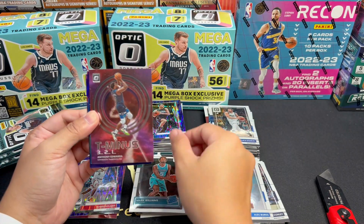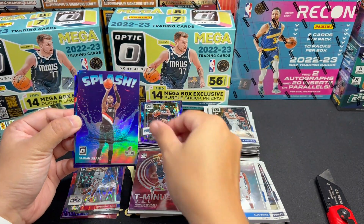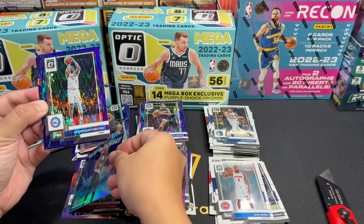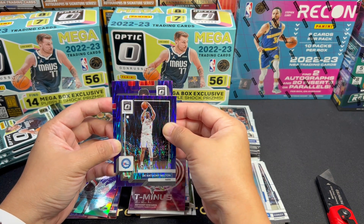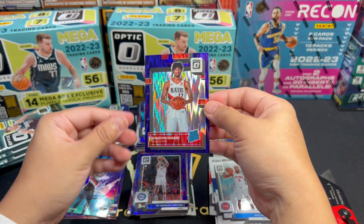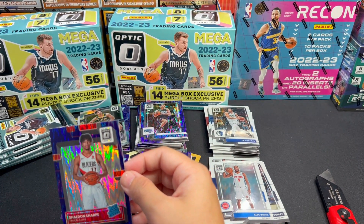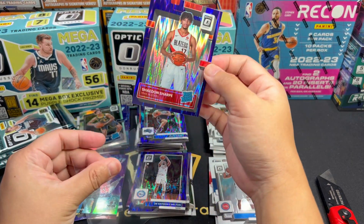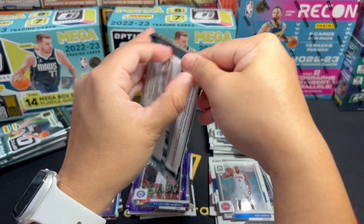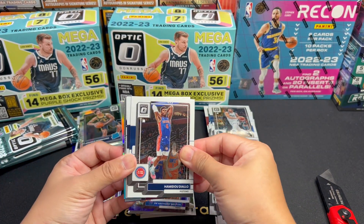Second box. I wish I can get a checkerboard — I haven't seen a checkerboard ever in all my breaks. Do you guys know — I'm waiting for the Optic cello box because I wanted to get one. I like the cello box for both the Prizm and the Optic. If ever, do you guys know when it's gonna come out? Let me know. I've been searching over the internet.